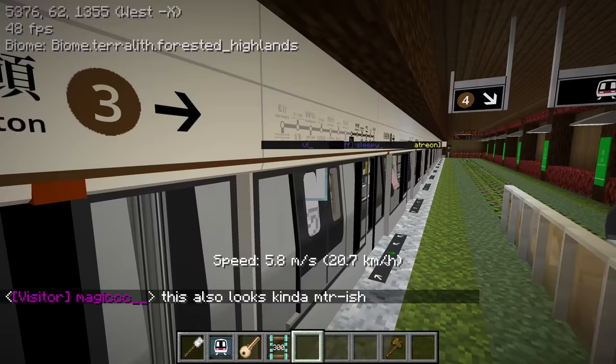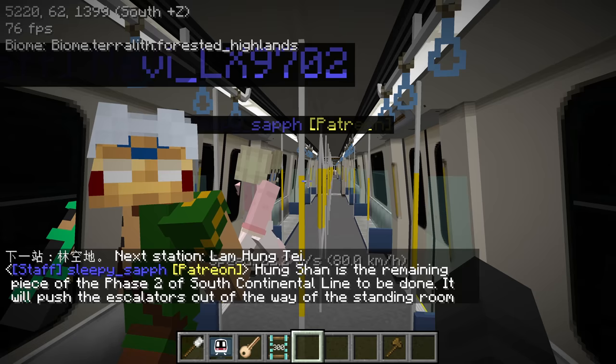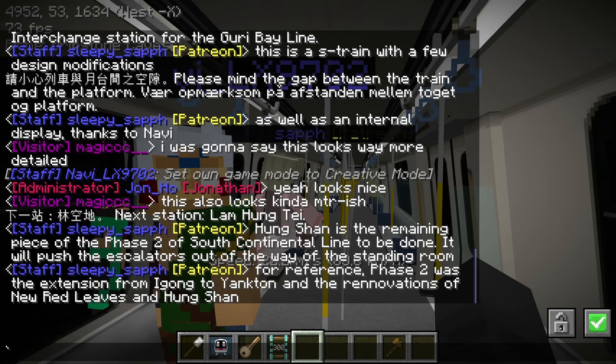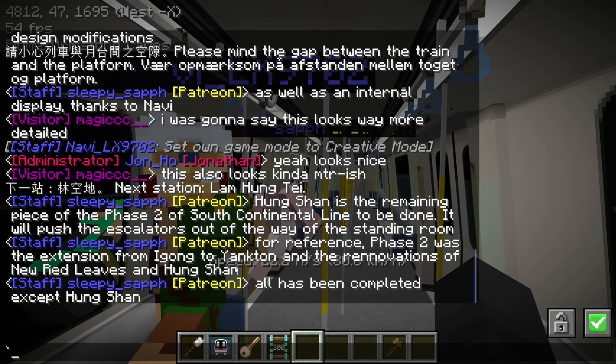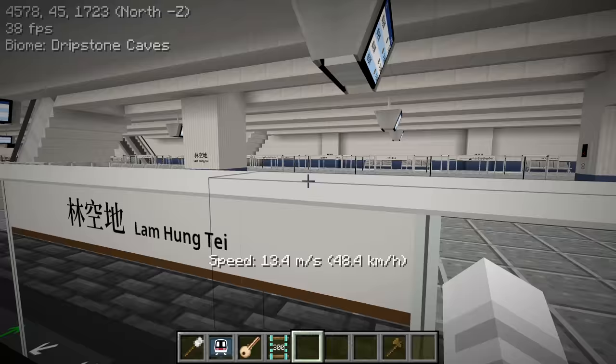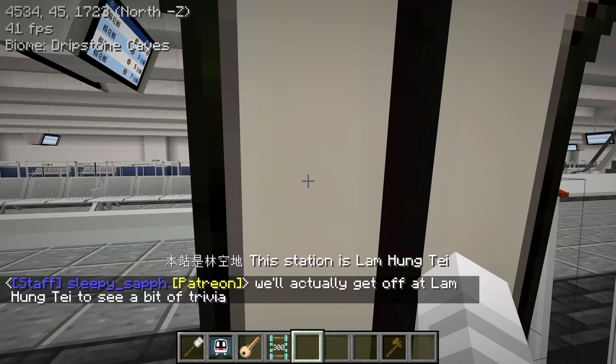This is a more nature-style station - look at all the bushes and leaves here. We just reversed out of that platform. Lily is saying Hongshan is the remaining piece of Phase 2 of the South Continental Line to be done. Phase two was the extension from Egong to Yankton, plus renovations of New Red Leaves and Hongshan. The line is basically complete except for Hongshan. Coming up is Lam Hung Tay - I like this open feel.